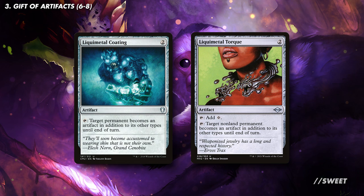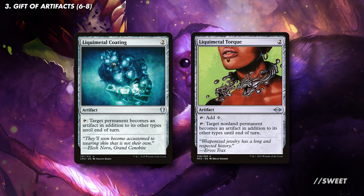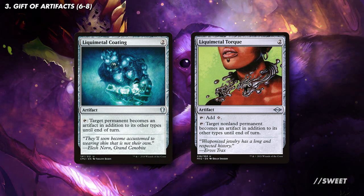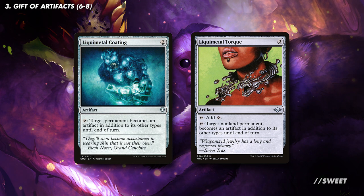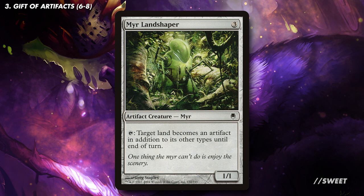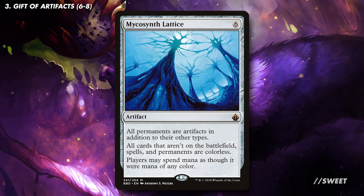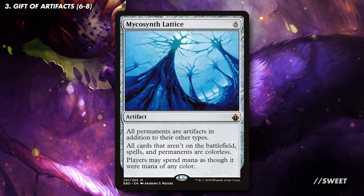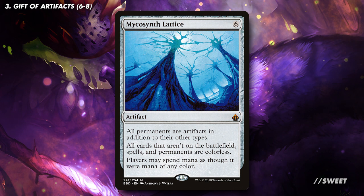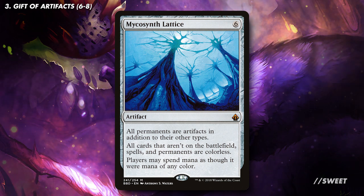The other thing we can do is turn our opponents' other stuff into artifacts, which then turns some of our smashing monkeys into Doomblades. You have Liquid Metal Coating and Liquid Metal Torque, which are both really solid includes — the fact that Torque is also ramp is just fantastic. You then also have Mycosynth Lattice, which can turn lands into artifacts, turning our monkeys into Stone Rains and being able to completely nerf an opponent out of the game. And then you have Mycosynth Lattice, which turns everything into artifacts, meaning whenever anything enters the graveyard from the battlefield our team will get bigger — a fetch land cracking, a creature dying, a planeswalker being destroyed, all of those. This is very powerful.